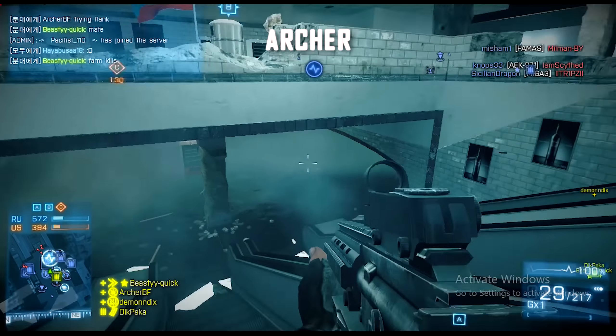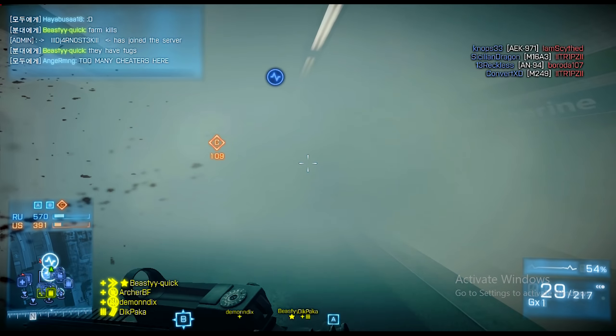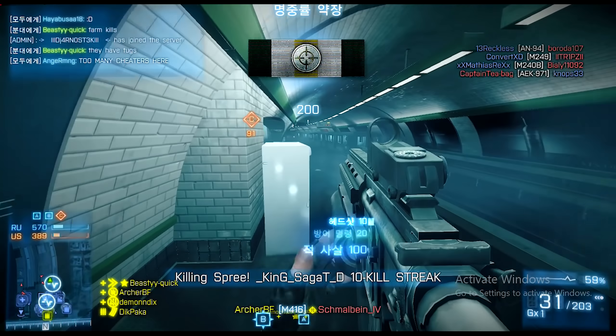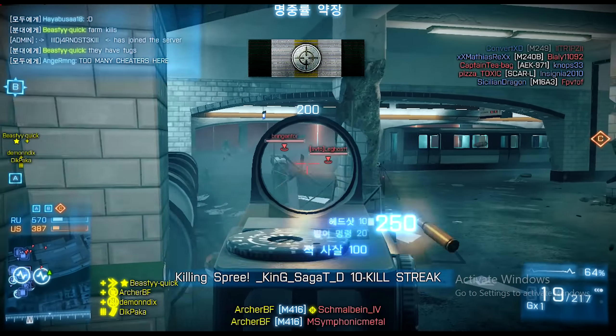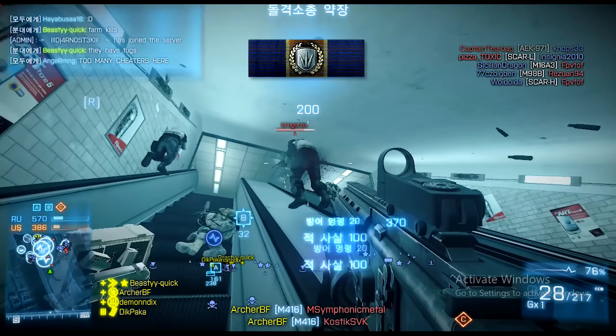Archer did send two clips in. This one is going to be on Operation Metro — as if it needs an introduction. The M416 is his weapon of choice, taking out a couple of stragglers before making his way up the escalator into the enemy nest. A big point stack and an awesome kill streak.